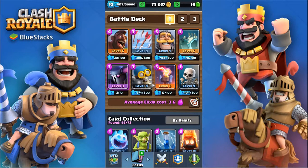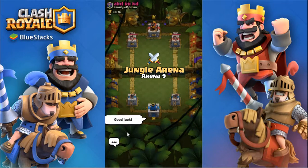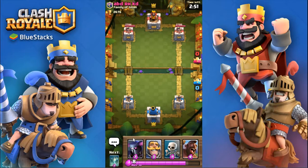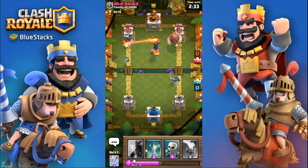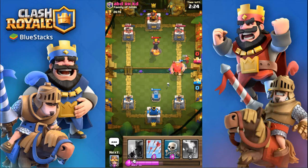I switch to the PEKKA hog deck to see if I can get some success. We have a pretty decent starting hand, so I go with the knight in the back and wait. He opens with a giant, so I go hog rider and bomber to make him play something on that side. His inferno tower doesn't distract in time, so I get a few hits with the bomber and one or two swings with the hog rider.